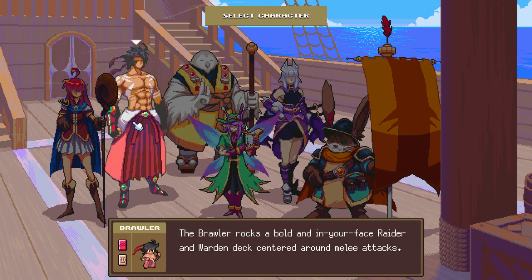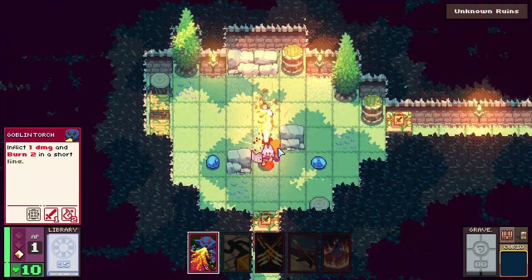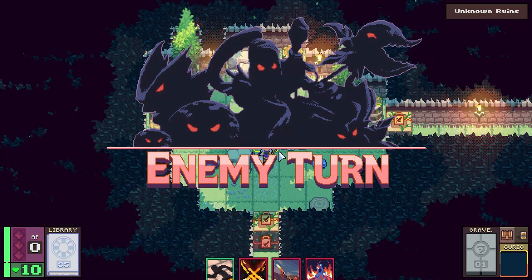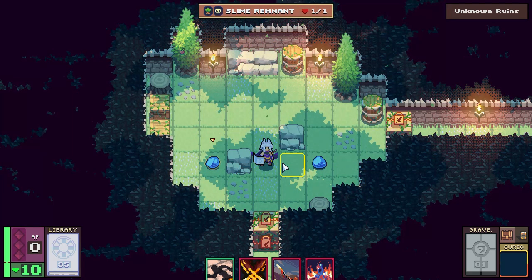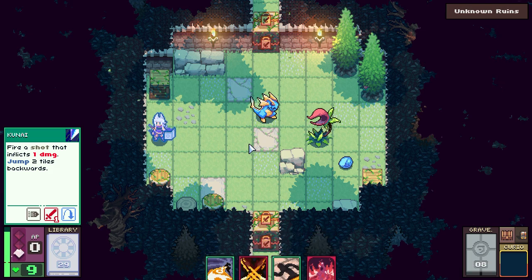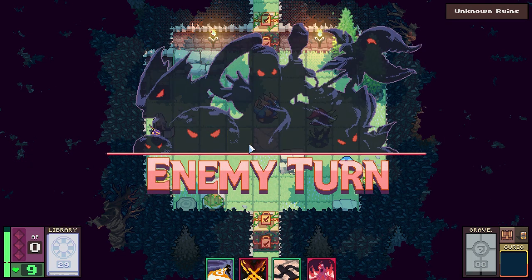As Dungeon Drafters begins, you will be given the choice of 6 characters, each with their own unique starting deck. This deck serves as your foundation and helps you understand the 4 archetypes. Each archetype is essentially a different playstyle, and while your choice sets you on a specific path, once you gather more cards, you are allowed to experiment with them as much as you'd like.